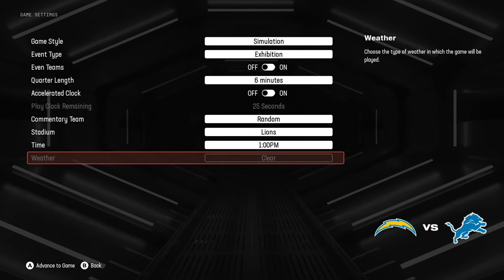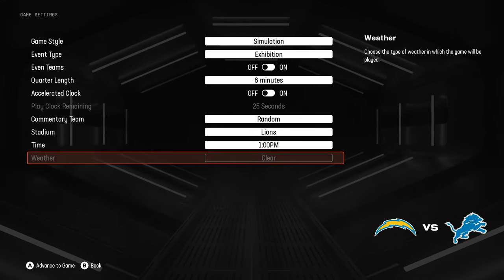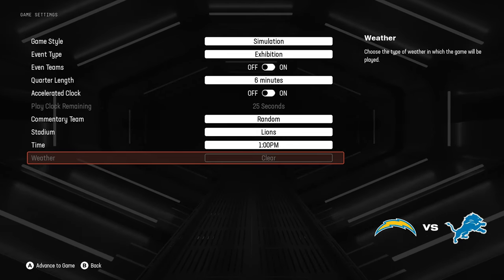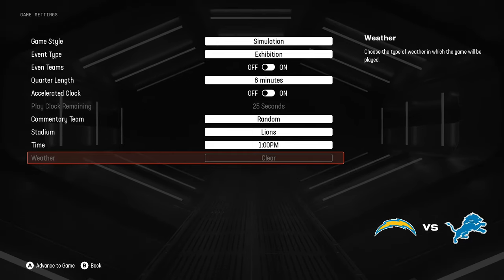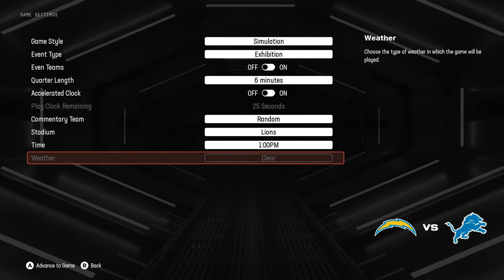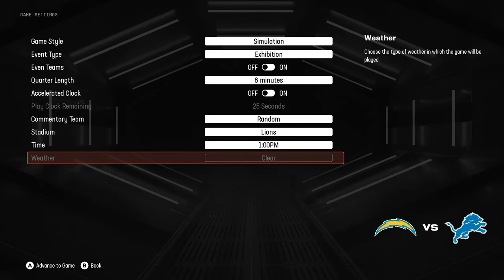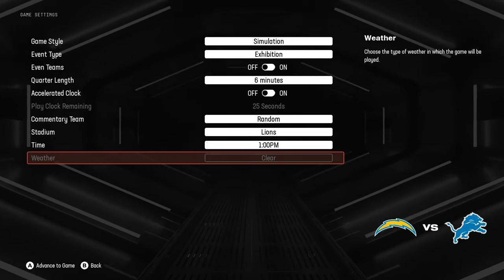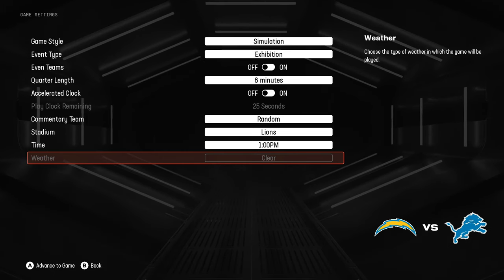Starting off this video real fast, I want to put a disclaimer right here. We are continuing our noclip series where we're going to look at all the stadiums in the NFL at nighttime, during snow events, and also during the rain events. Problem is, any dome stadium cannot have weather added to it. Even when I mod and change some things, it won't happen. We will be doing it for other non-domed stadiums. Even when I remove the roof, which I thought would give me the ability to do it, it does not. And yes, I have removed the roof of Lions Stadium many times. With that being said, enjoy the rest of the video.